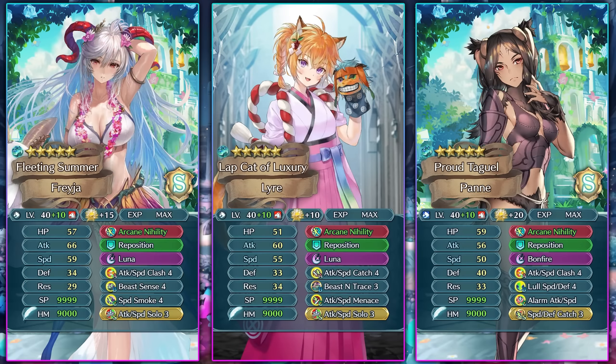For sample builds, there aren't too many options for cavaliers, but you can run Attack/Speed Clash, which has good synergy with the Clash skill from the transformed effect of Arcane Nihility. You can also give Beast Sense to your cavalier — unfortunately you'll need another Aether since you can't have Beast Sense and Arcane Nihility at the same time. You can run Speed Smoke 4 and stack up the damage reduction with the Phantom Speed built into Beast Sense. The only thing you're missing is Canto, but you trade that for damage reduction. If you want a Trace skill, you can run Beast Sense Trace or Speed/Defense Unit Trace.